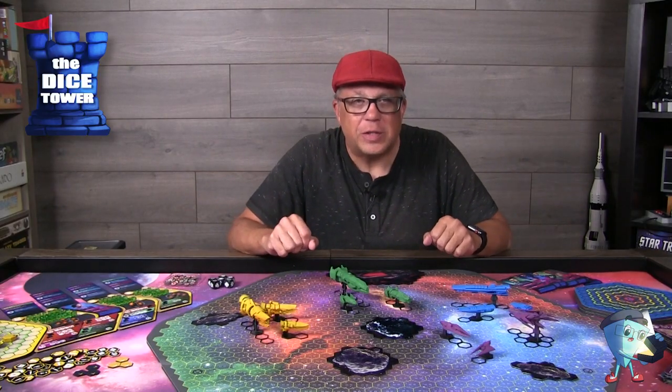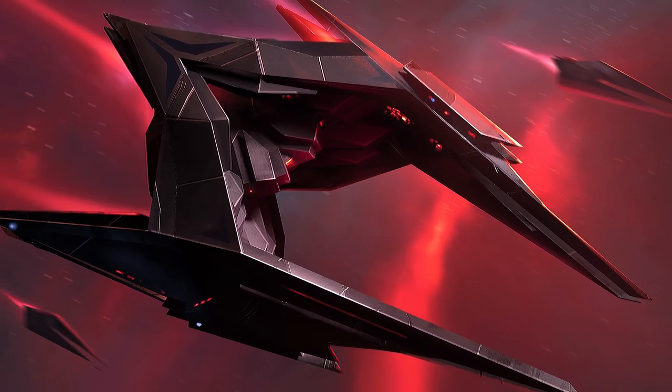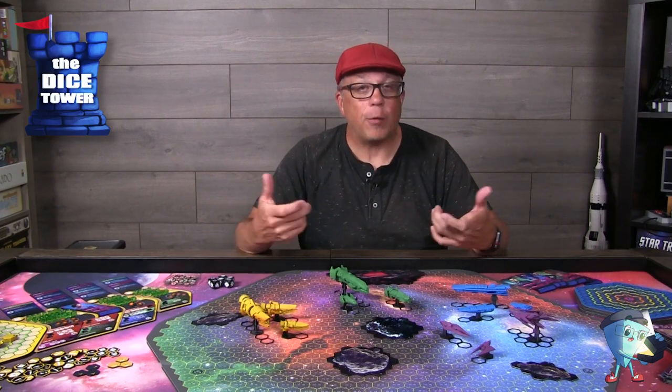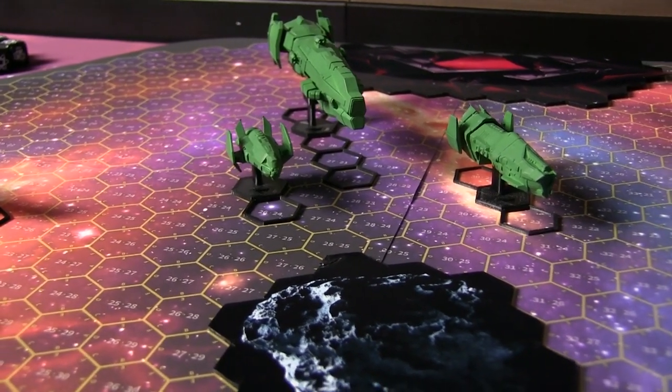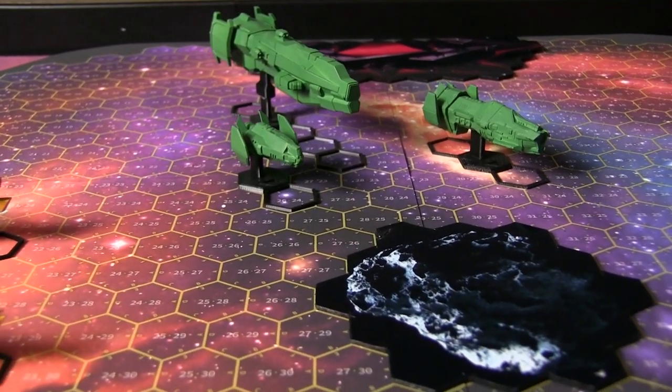There are also training simulations — these missions are very crucial and designed to teach players how the various systems of the game work. All missions have many types of environmental challenges like gravity fields, thermal radiation, electromagnetic disruption, moving asteroids, and other surprises.